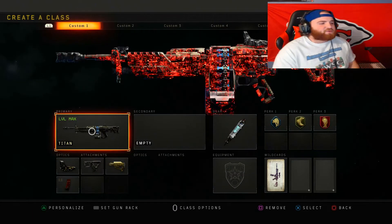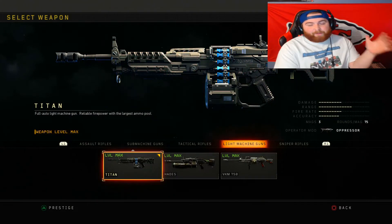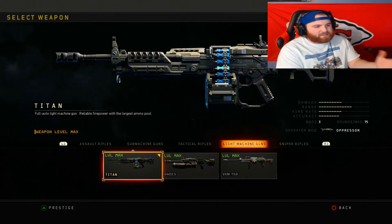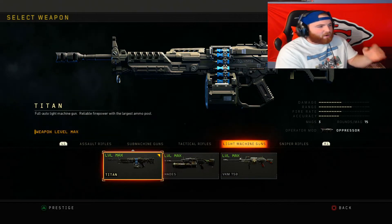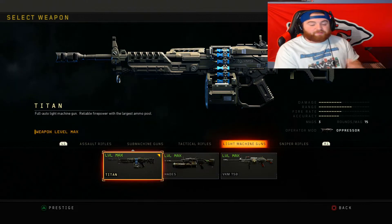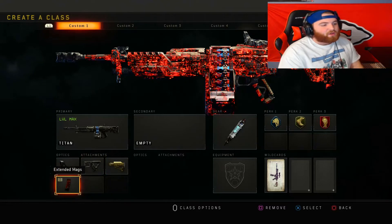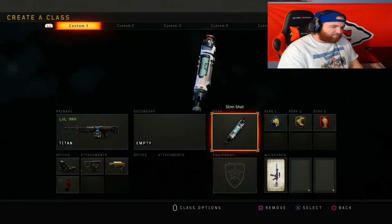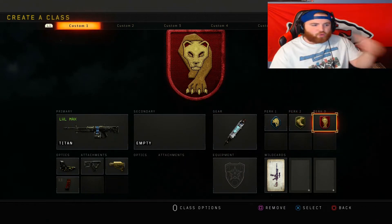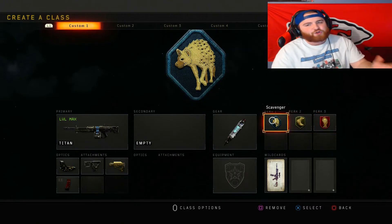The first class is the Titan. A lot of people don't know that all LMGs in the game are very good, but the Titan is probably one of the most overpowered weapons right now. It has almost no recoil, the damage is really good, and the range is unbelievable. The setup has reflex sight, quick draw, stock, and extended mags, with stem shot and scavenger. For perks we have scavenger, lightweight, and dead silence.